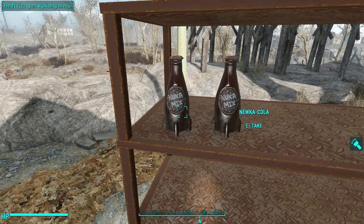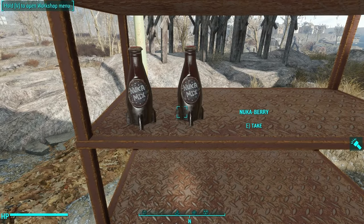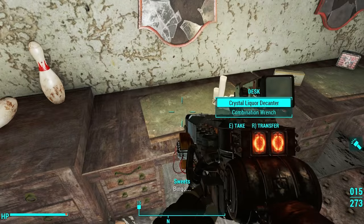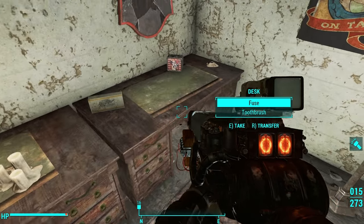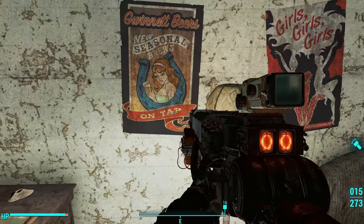Nuka Berry has the exact same skin as the Nuka Mix, just says Nuka Mix on top. You can find the Nuka Berry recipe book in King Cola's Court inside the Kitty Kingdom. Go behind the stage and it's in the dressing room on the right-hand side.